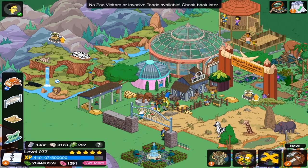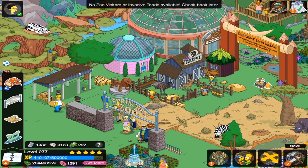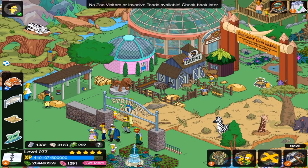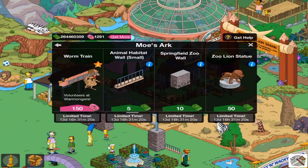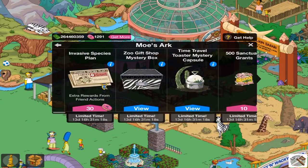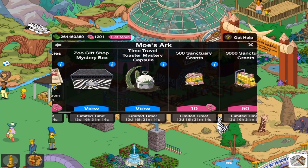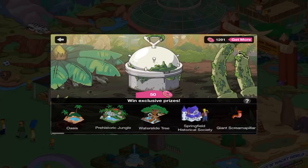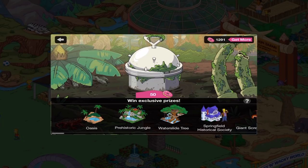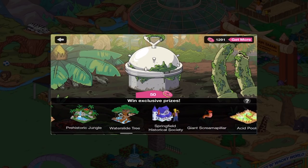We're gonna be getting DNA this time for the new currency — we're up to 1332. Let's look at what we have that's new. Scrolling over to one side here: Time Travel Toaster Mystery Capsule — that looks new. So we can get, at least in my game, Oasis Prehistoric Jungle and Waterslide Tree.